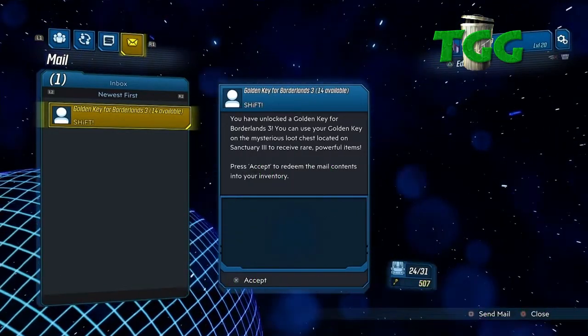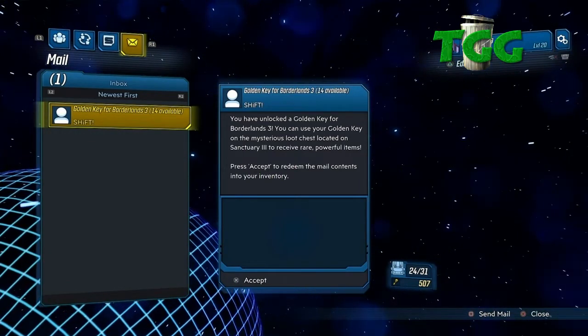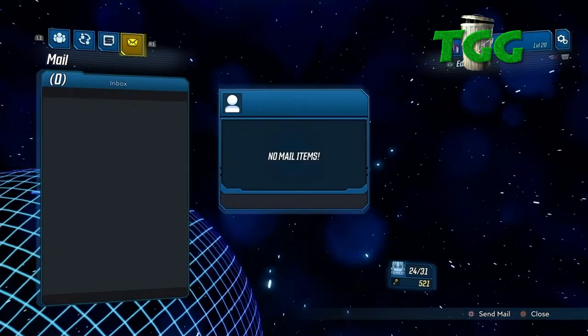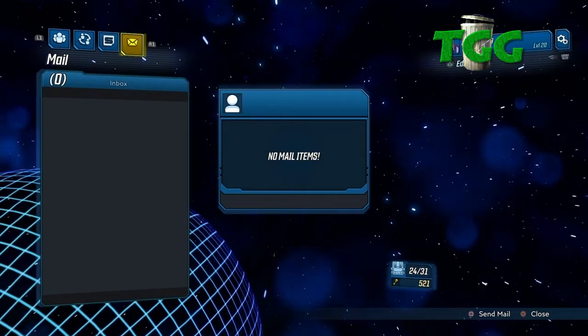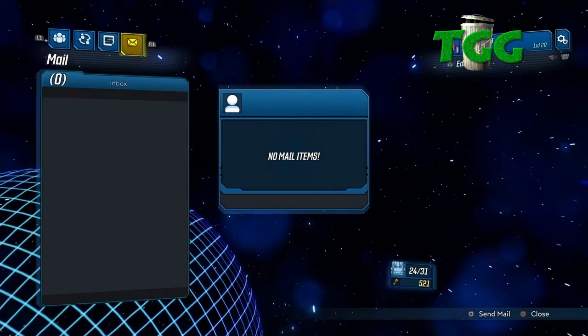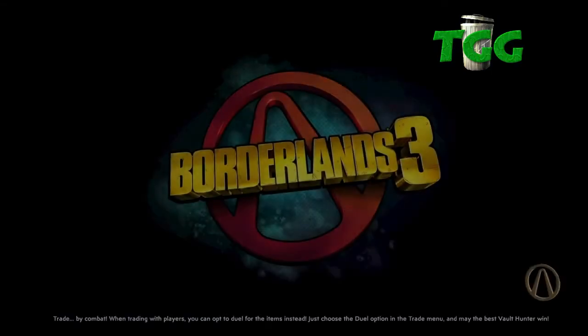So you turn your internet off. Okay, I've got 14 available keys in here. So what we're going to do, we're going to take the keys — use all the keys. Okay, now I've got 521 in my Golden Keys down there. So you close, you go to Quick Game, and you hit Yes.